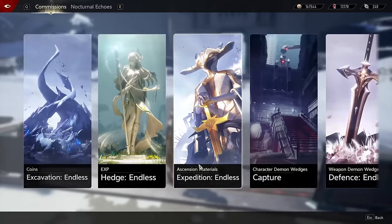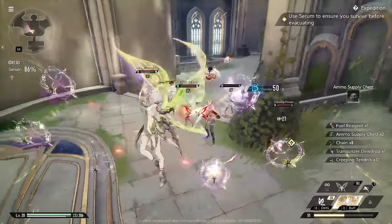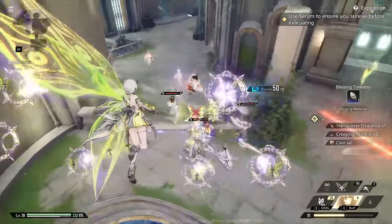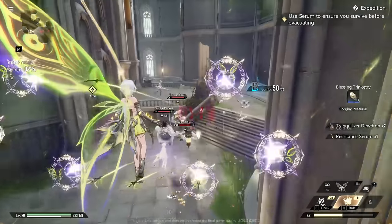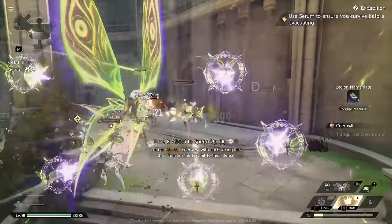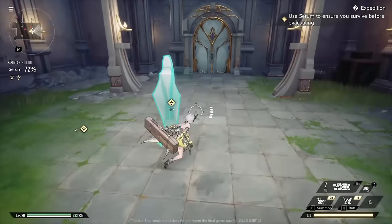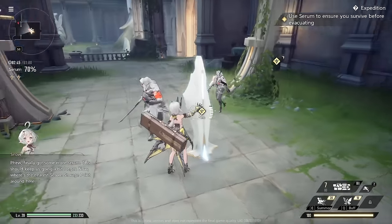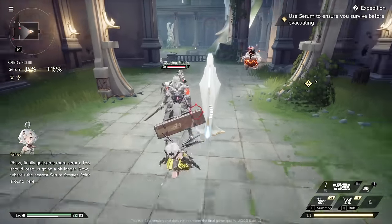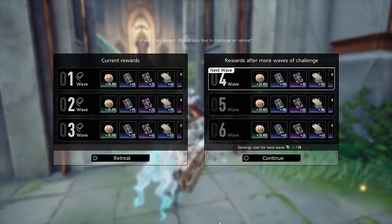There's a stamina system where you can spend it on various stages to grind for resources to level up your weapons and characters or obtain new demon wedges. I found it pretty interesting because you don't just run in and wipe enemies out. For example, in one stage you need to capture an escaping enemy, while in another you have to keep fighting and refilling a serum to stay alive. What's cool is that in some stages you can keep fighting after completing it to start a new wave, which increases the rewards and consumes your stamina.